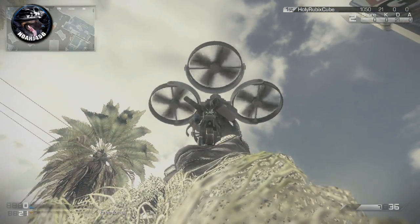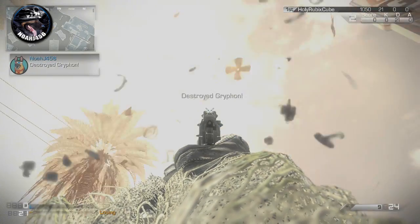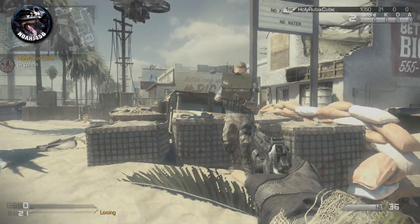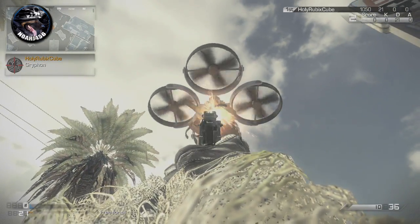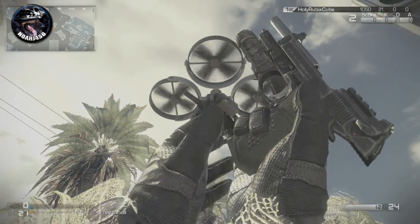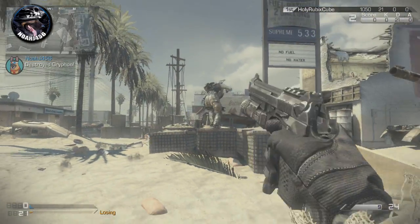The next test was actually testing how much damage this does to killstreaks, because one of the attributes about it is it destroys enemy-controlled killstreaks much faster than normal. As you can see, we did this test with a Griffin and all this is at the exact same range, so it's a constant test. It takes a lot more shots than usual to shoot the Griffin down with normal ammo compared to armor piercing. It took all 12 shots, then I had to reload and shoot three more — so it took 15 shots with normal ammo to destroy the Griffin.